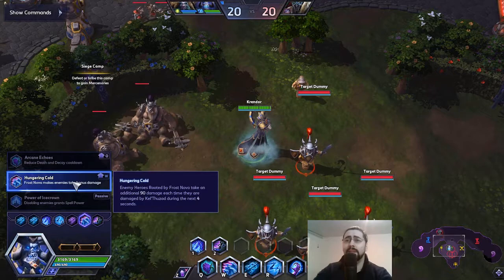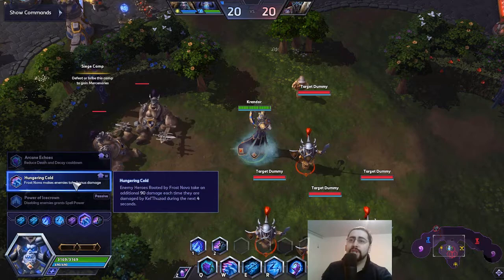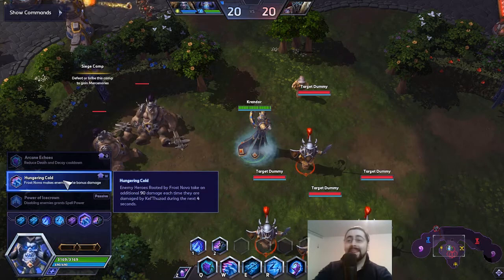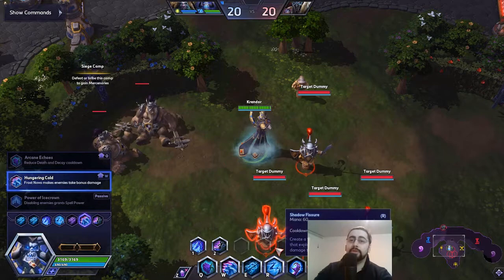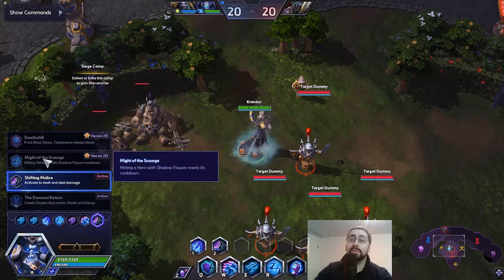Level 16: I used to pick Hungering Cold but it's been nerfed, so the extra spell power won't be as good. Instead, this talent makes enemy heroes rooted by Frost Nova take an additional 90 damage each time they're damaged by Kel'Thuzad during the next four seconds. It's great when you land Death and Decay — so the combo is chains, Frost Nova, Death and Decay, and Shadowfisher.